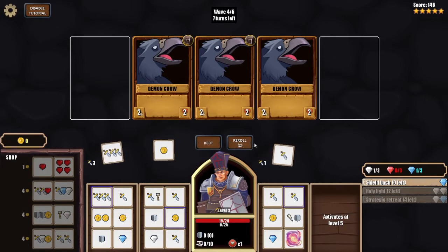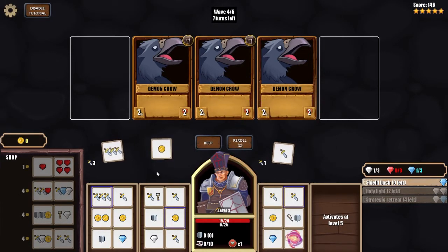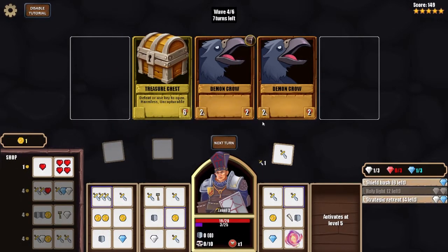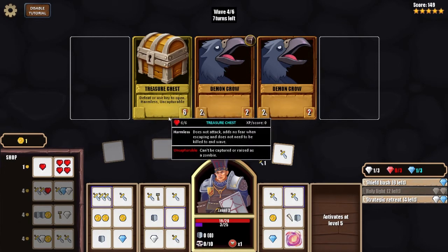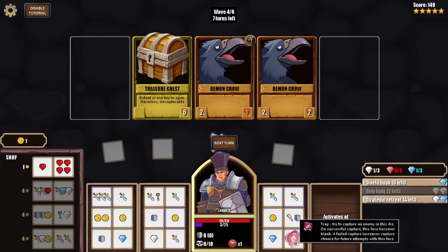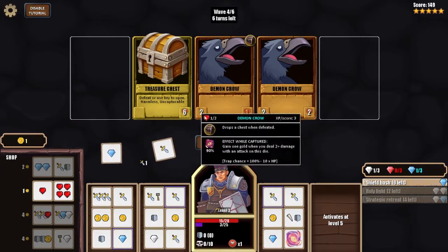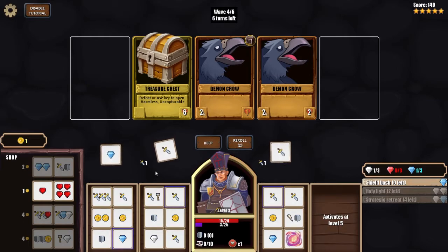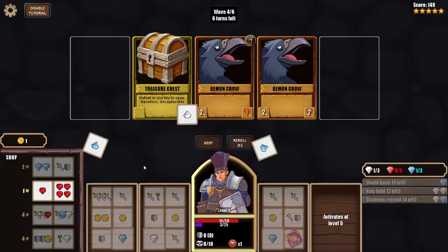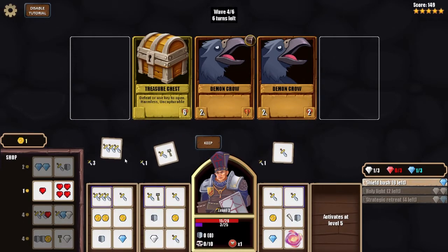With the third die unlocked I continue through waves — kill, get hearts, get coins. A chest enemy drops a chest when defeated — use a key to open it. There's a Trap upgrade: try to capture an enemy and its die; the trap face becomes blank if the capture fails, but increases capture chance for future attempts. Interestingly, you can actually capture enemies.